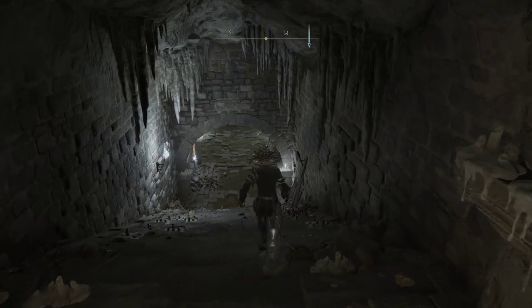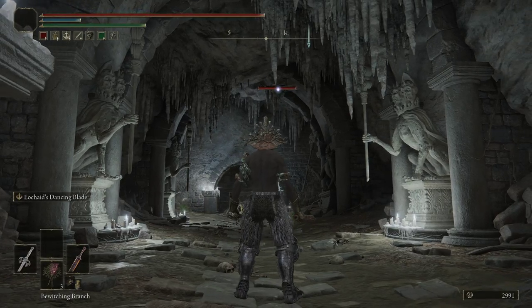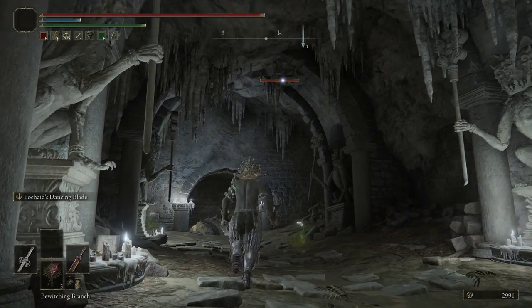Once you're inside this catacombs, you'll head down, and then from each of the regular imp enemies like these ones here that wield the hatchet, they have a chance to drop it.